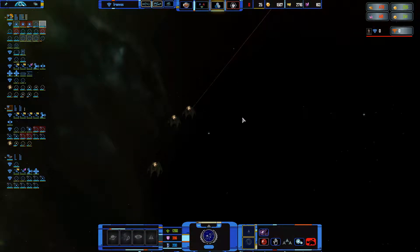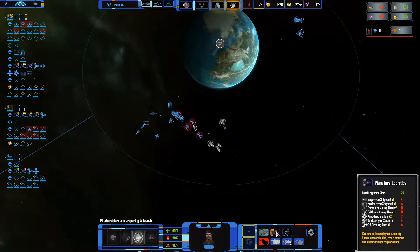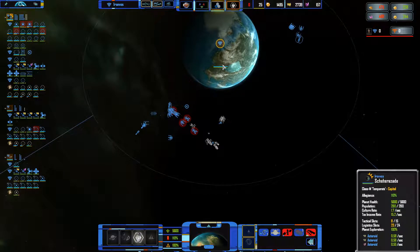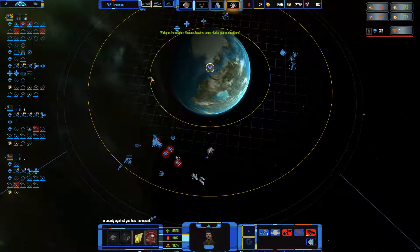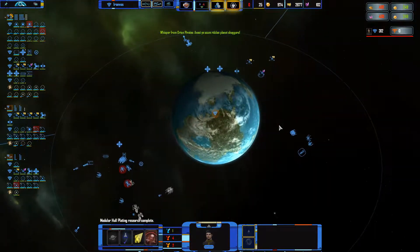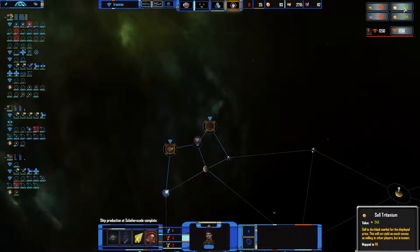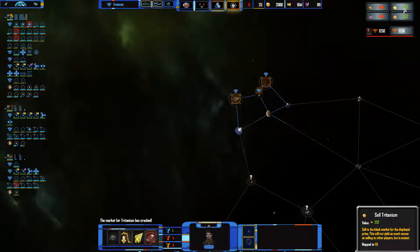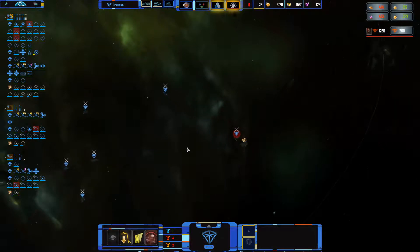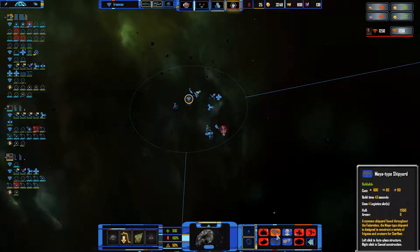I'm gonna get these guys to attack the raiders. I'm also gonna need to build some fortifications. Let's build a turret back here, and a defense station back there. The pirates are just gonna keep on attacking me. I'm gonna send you after him. I've got plenty of tritanium actually, so money isn't too big of a deal. Luckily we have some militia here as well, so that does save me quite a bit of a headache.